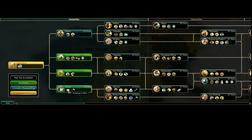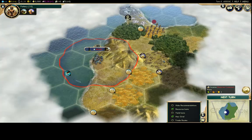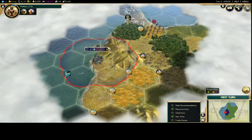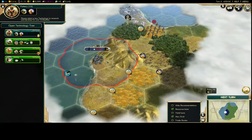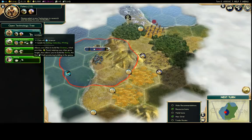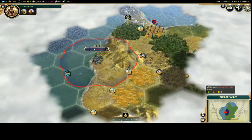Mining lets you construct mines and chop down forests. Some resources are on forests and you have to remove them before using them. Chopping a forest also adds production to your city, so if you're trying to speed-build something, you can use a worker to chop for a production boost. Early on, the main reason to pick Mining is if you start with a gold, silver, or other luxury that requires a mine to work.